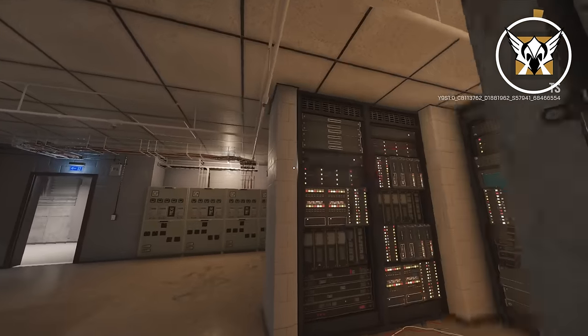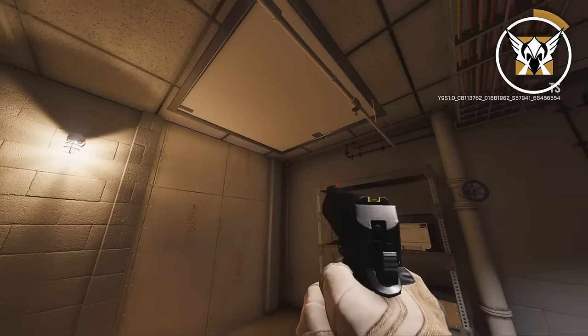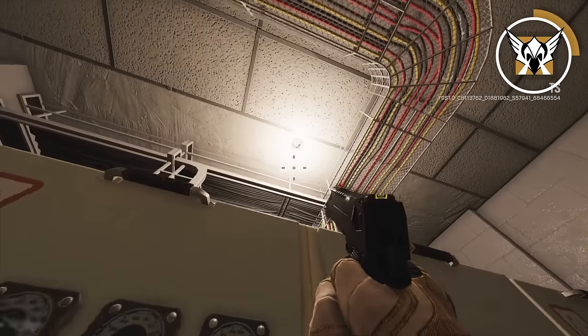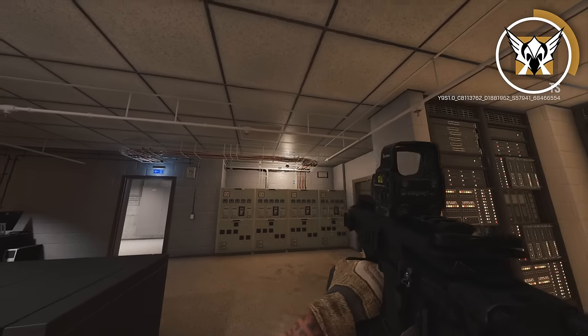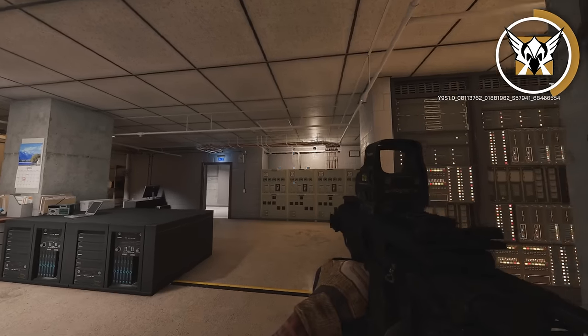The next operator is Valkyrie. The mistake that I see players making is they put Valkyrie cameras in random corners because they think that's just how you play Valkyrie. This isn't true. Putting Valkyrie cameras in brighter places instead of darker ones actually hides the camera a lot better, because if you didn't have previous knowledge that this Valkyrie camera was here, your mind wouldn't immediately think that's a Valkyrie camera.